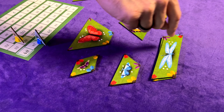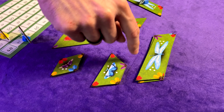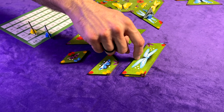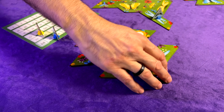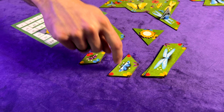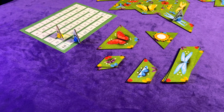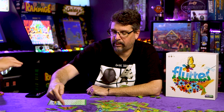You have a rondel here — a circular track that you pull tiles from. This is your starting point. You have to take the next tile in sequence, or you pay petals equal to the color of that tile. It's progressive: to skip one tile you pay one blue, to skip the next you pay two blue. The first tile is always free.